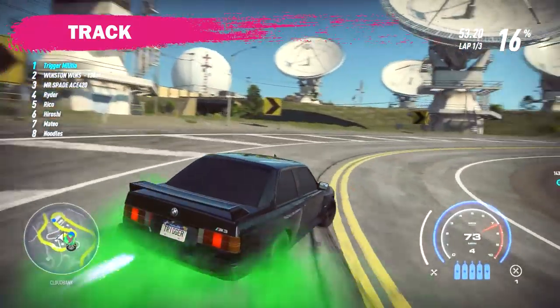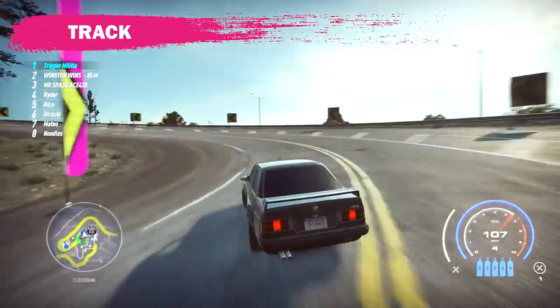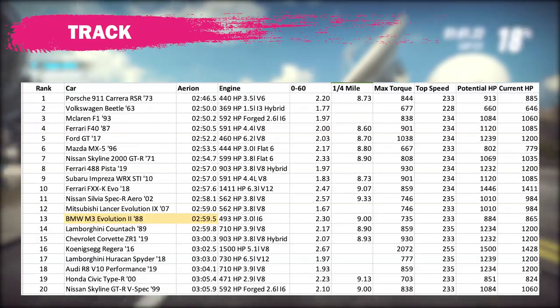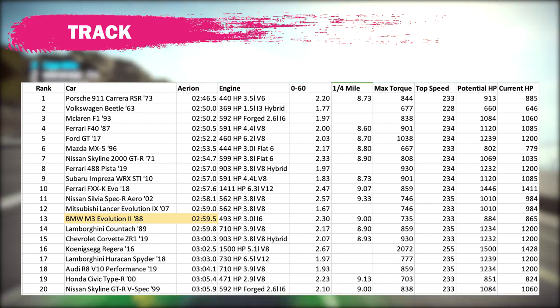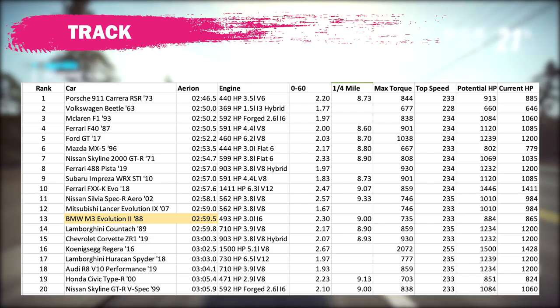First I maximized the steering sensitivity and minimized the downforce, then I dropped race tires on it and ran it again. After making these changes I was able to post a time of 259.5 on Ariane, which is nearly three seconds faster than without these adjustments.